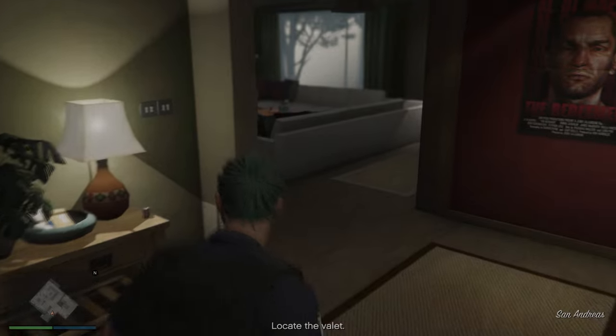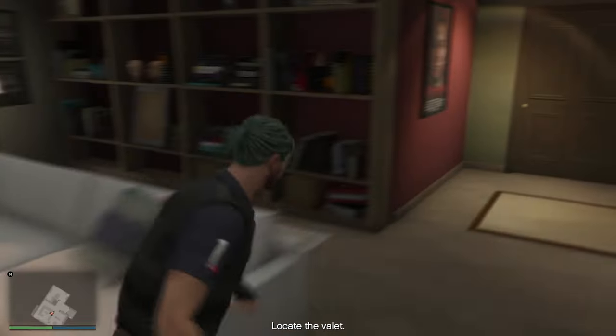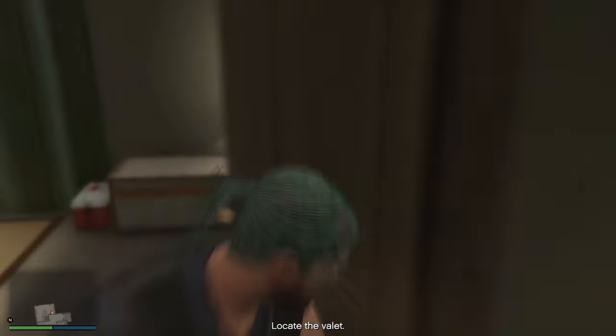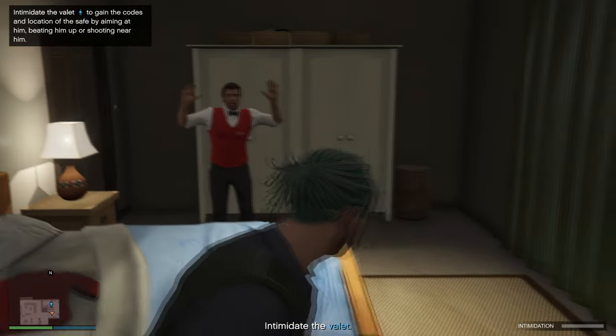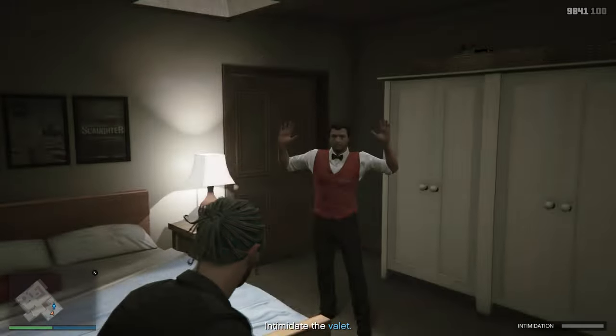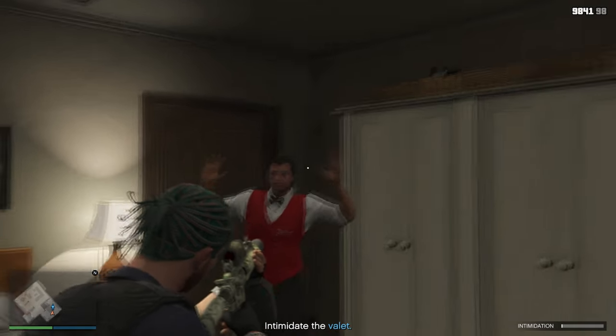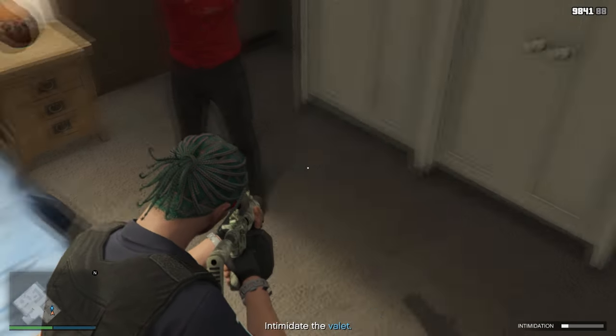As soon as you enter the house, to the left is the living room and you have to go to the right side. There's only one room. This is actually the Valet guy that is always outside of Diamond Casino. You'll notice him right away, so you just want to pull out your gun and intimidate him by shooting all around him.